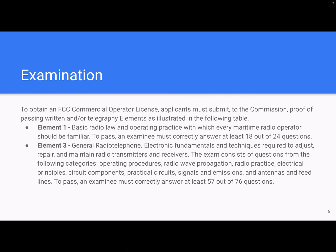To obtain an FCC commercial operator license, applicants must submit to the commission proof of passing the elements listed. That includes Element 1: basic radio law and operating practice, which every maritime radio operator should be familiar with. To pass, an examinee must correctly answer at least 18 of the 24 questions. We have a video covering the entire pool of Element 1 questions from the FCC — a nice easy read-through that's great for studying while driving or doing chores.